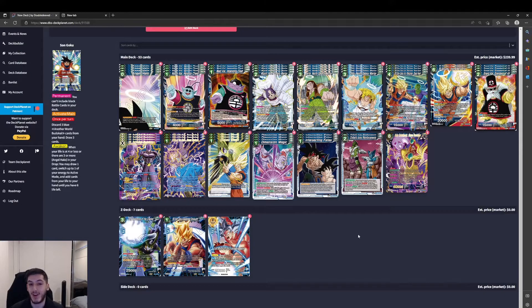Hello everyone, welcome back to another deck idea brought to you by Double Sleeved. Today we're covering the Another World Budokai Sun Goku leader, which is one of the new blue leaders coming out in Dawn of the Sea Legends. It's going to be featuring a lot of characters that we haven't seen in the card game previously — they only got a small glimpse in Dragon Ball Z. I'd love to see these characters again in Super for some kind of universe tournament, but let's just wait and see.